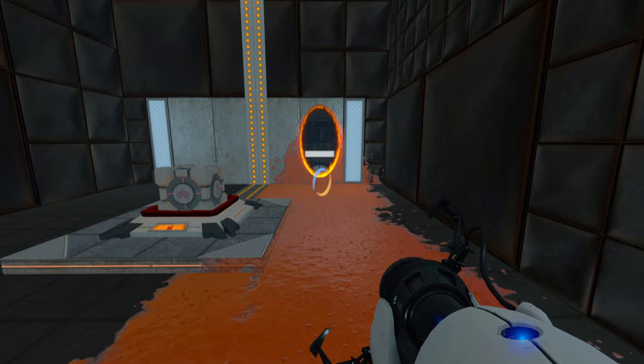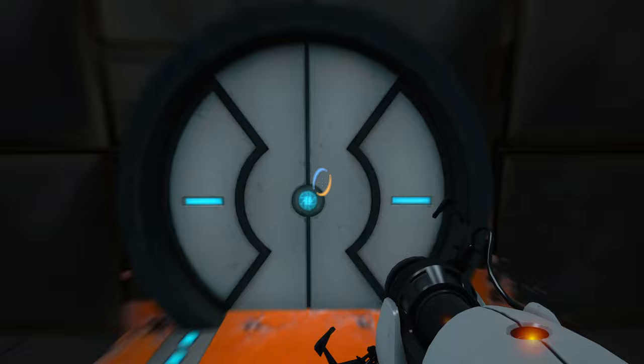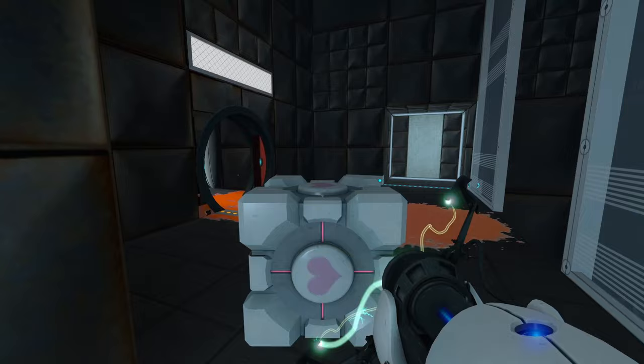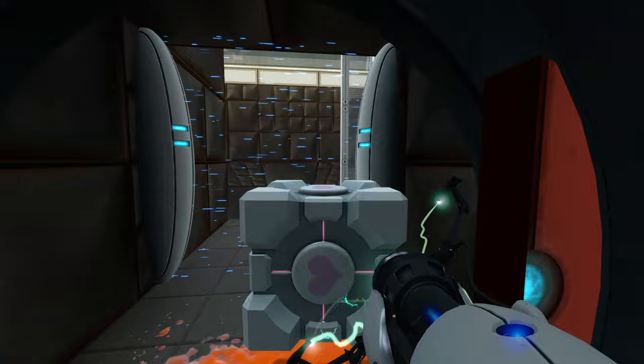And fling over to here, speedily into the door. If we put the blue on one of these now, is it just a case of removing you? And that door will now work? Yeah, apparently. There is a fizzler here, but as it very specifically says in the description, fizzlers between doors do not count — they're a security measure to keep you from screwing with Aperture.